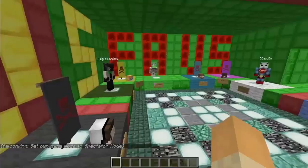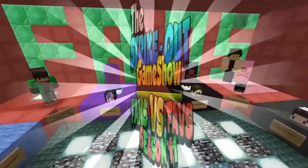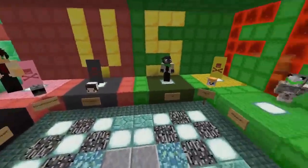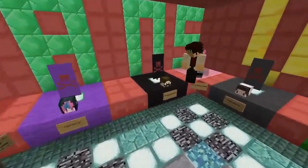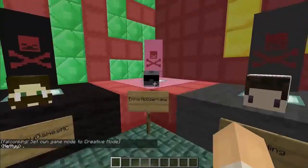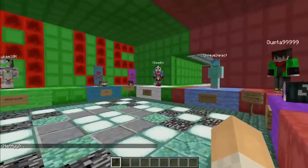Alright everybody, here we are for the Strikeout Game Show, Season 11, Episode 6. So last time we played It's Pouring Anvils, and we lost Mr. Error. Error's gone, unfortunately. But we're gonna carry on. We got five of you guys left.